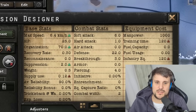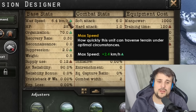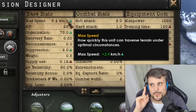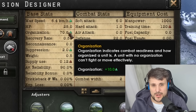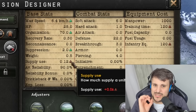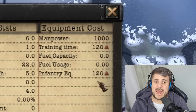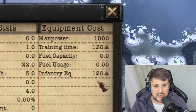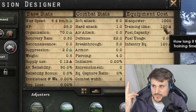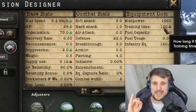A single horse gives you an increase in speed — that's the biggest bonus from a horse. If your tank is at 6.4 km/h, for instance, you could potentially go faster. You also get slightly more organization, which is surprising, and suppression goes up a very small amount. Supply usage is slightly higher, and remember when you have lots of horses the supply cost gets significantly higher. It costs slightly more infantry equipment, and training time is a little higher too. So to summarize: more org and more speed are the upsides, while bigger terrain penalties and slightly more equipment are the downsides.